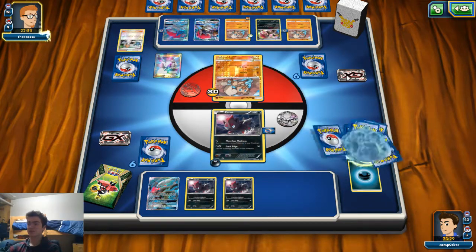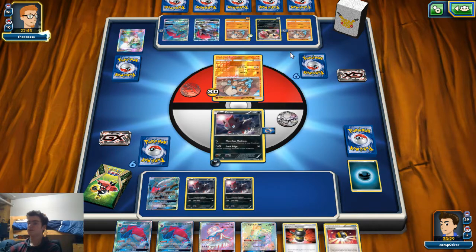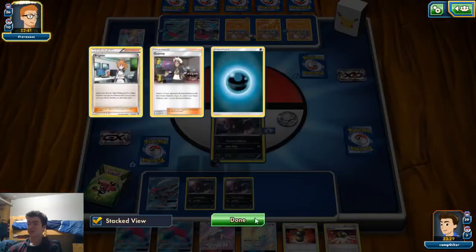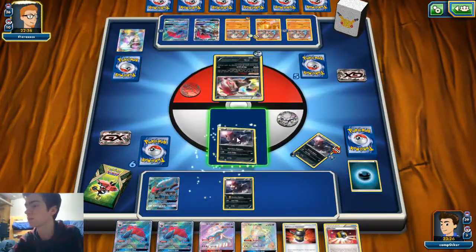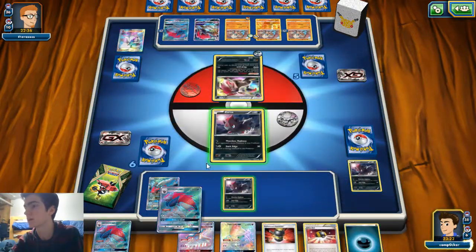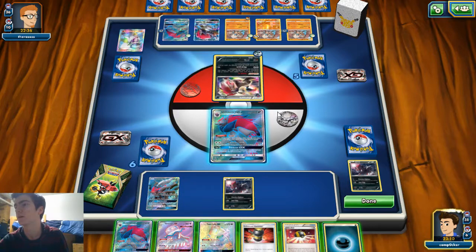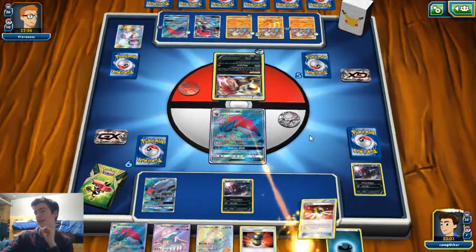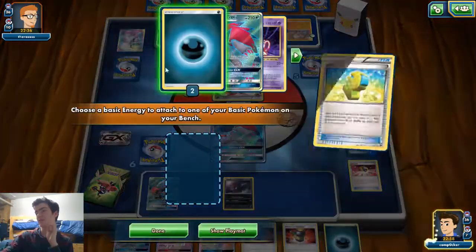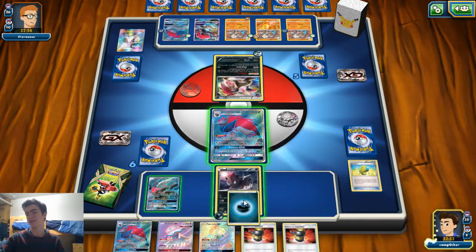We just need a Zoroark, and we got the Enhanced Hammer too. He's going to knock out our Zoroark and Mindjack. I don't know if we can knock out this Zoroark. If we trade into an Elixir, we can smack this Rockruff in the face. I don't want to use the Enhanced Hammer yet, so I'm going to trade away the Ultra Ball and pray for an Elixir. Yes — hit that Elixir! Going to smack the Zoroark.